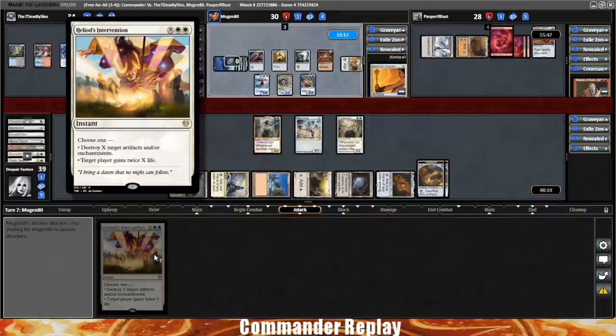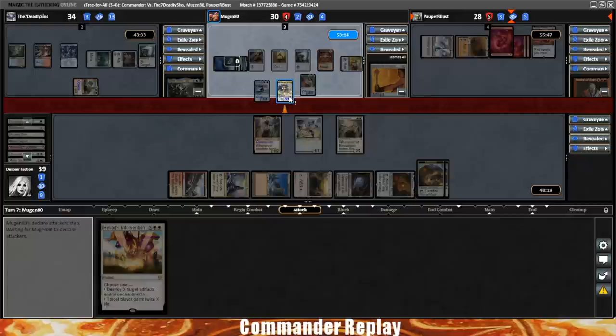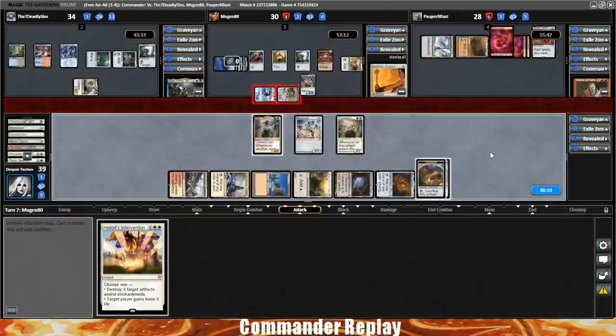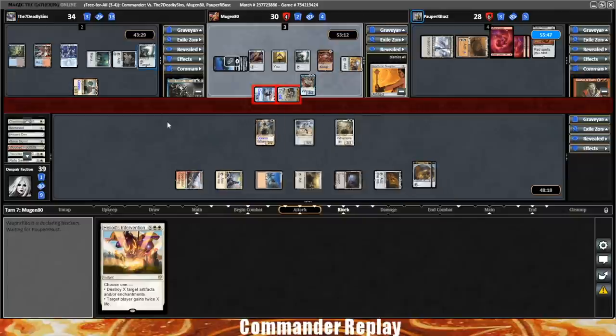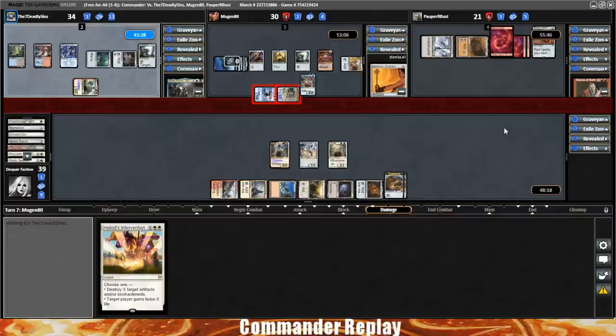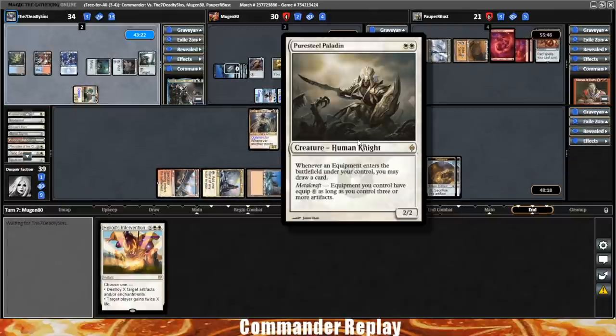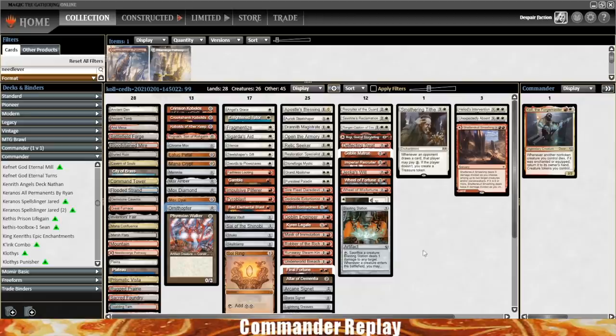From here I think we're gonna be holding up this Heliod's Intervention. That was why I wanted to get Cole into play — it's the expensive play to make. Now we're just gonna try to hang out for our combo pieces and hold up Heliod's Intervention as needed. Any equipment will get us a redraw with Pure Steel Paladin, which would be nice. I didn't build this decklist — this was just one I found on the internet. I'm curious to see what kind of recursion we have.